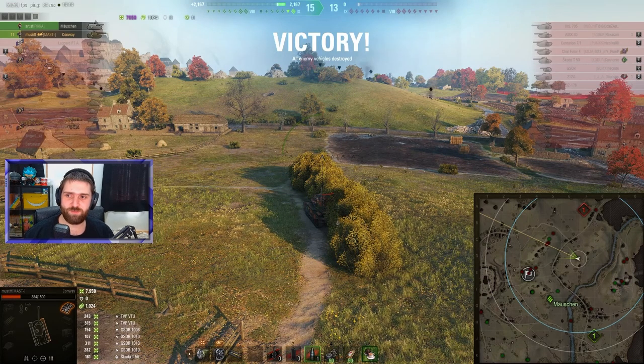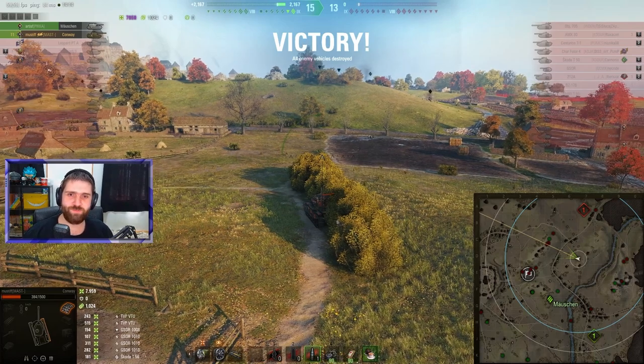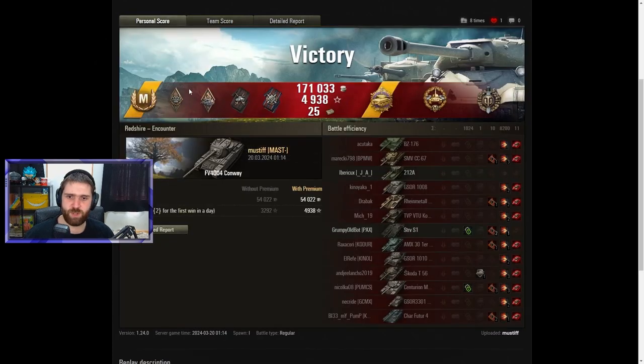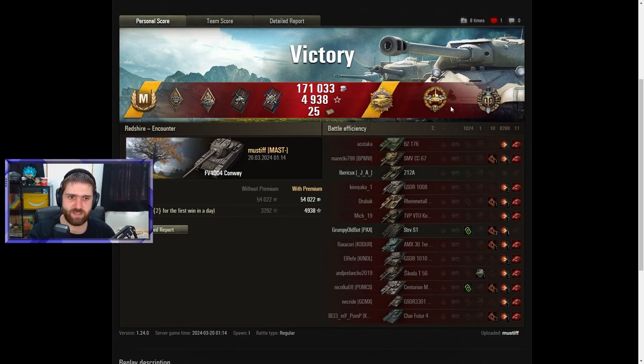GG — amazing game by Must-If. Let's go check out the post-game stats to see exactly how amazing this game was. There we go — easy Ace Tanker for 1,646 base experience, and a bunch of ribbons, including a Pool's Medal for destroying at least 10 — in this case 11 — enemy vehicles, and a High Caliber for the 8,200 damage done.